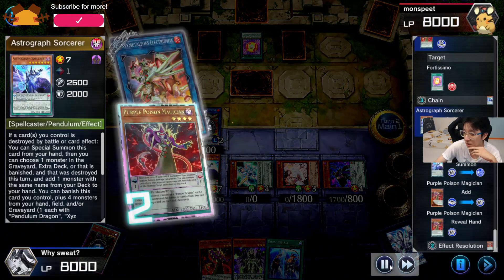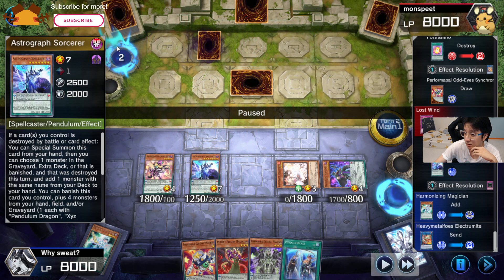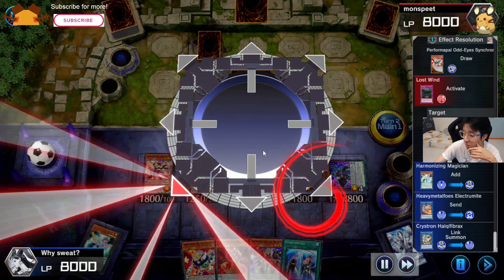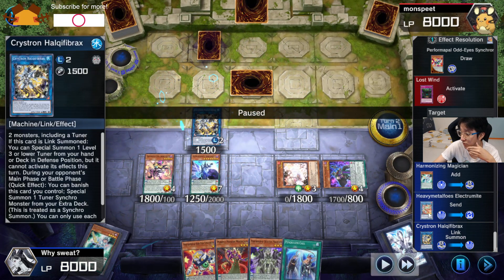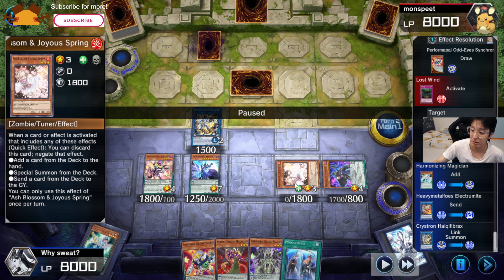So far so good. I have no idea why he negated this — Astrograph has no effect anymore. Another thing I think can be improved: to get out Accel Synchron, he used Harmonizing together with Electromite. In this case it would be better to use Ash Blossom instead, because Ash Blossom doesn't go well with other plays — it's not a Magician or Pendulum card, so you can't use it for any other purpose. Link it with Electromite to come out Accel Synchron.